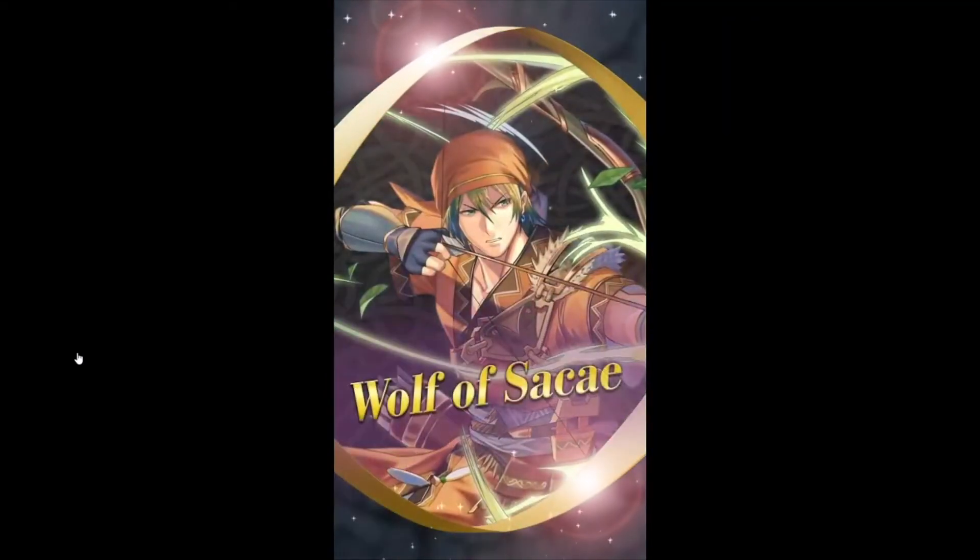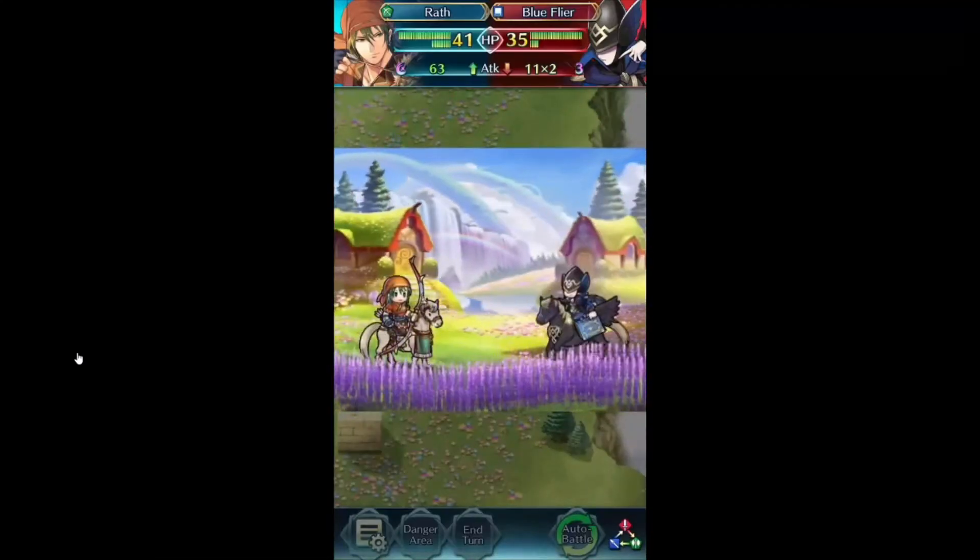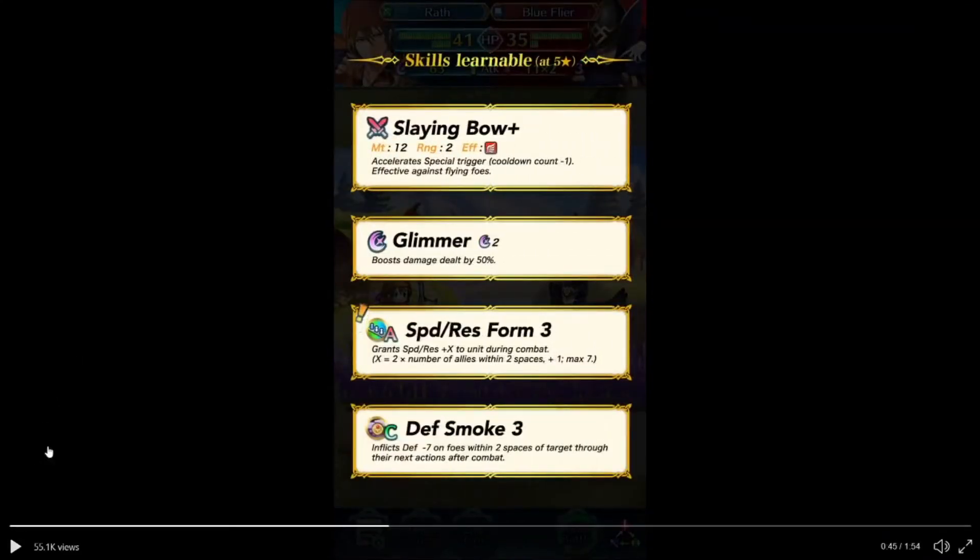Still remember now. Then we have Wolf of Sake, and Seuss Lambeau. Speed Rest Form 3: grants speed plus X to unit during combat, where X equals 2 times the number of allies within two spaces, plus 1, maximum 7. Not too bad, and of course Defense Smoke 3. Defense Smoke is a really good skill, and I kind of feel bad for him because he was generally a good unit from what I remember from the games.